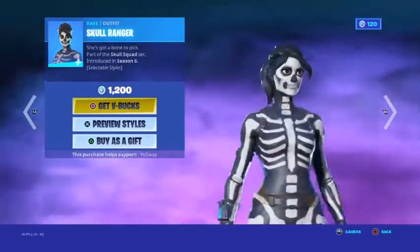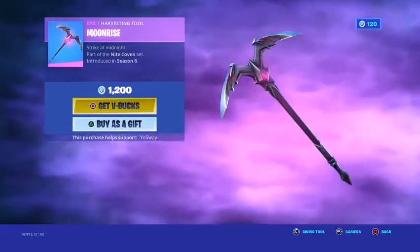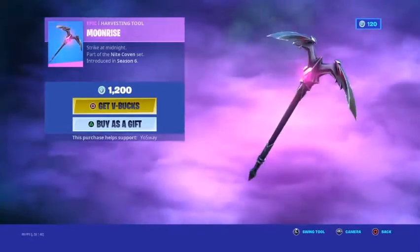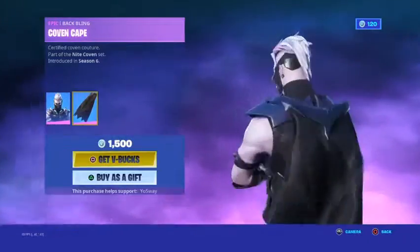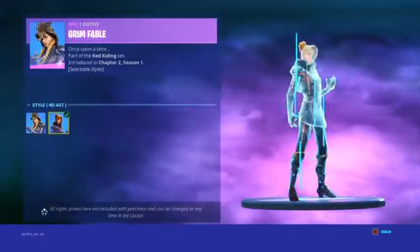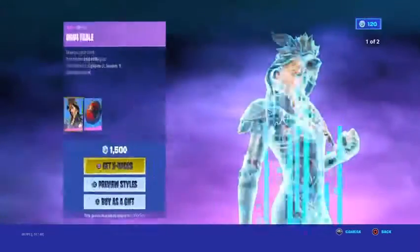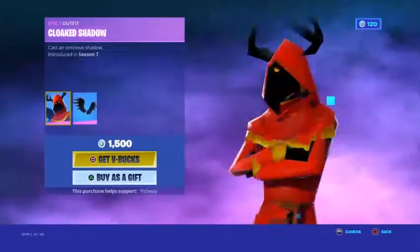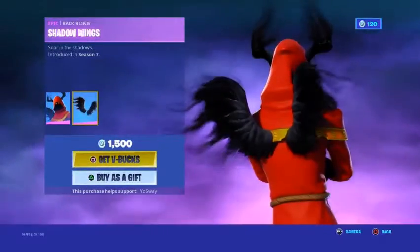School Ranger is back with the green and green glow styles. Moon Rise is back, supposed to match the Sanctum skin, which comes with the Coven Cape. Grim Fable is back with the style no hat. Pack Leader has no styles. Cloaked Shadow is back with the Shadow Wings back bling.